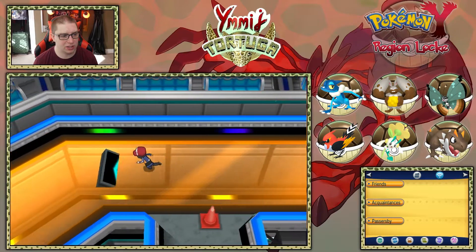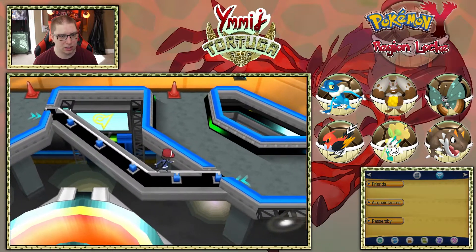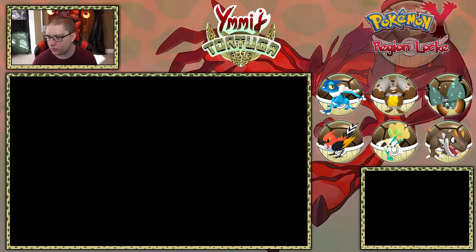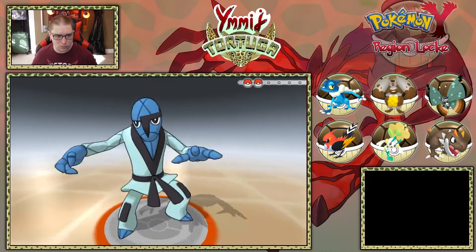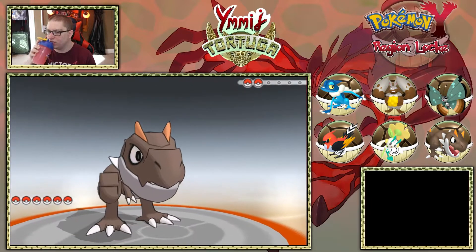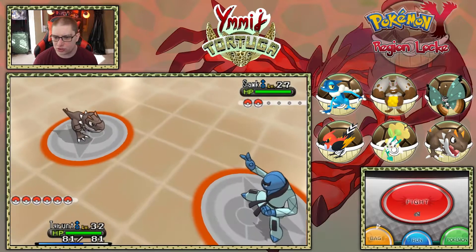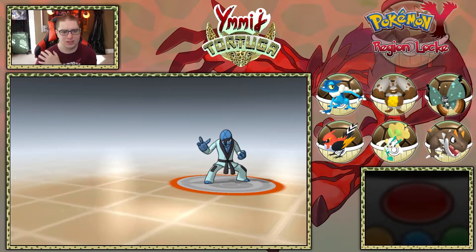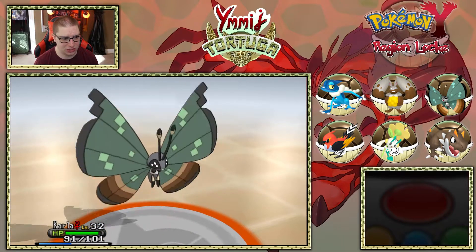I don't know how I missed that, but I did. Okay, that was fun. This is actually kind of cool using the roller skates, which is unique to these games. She's got a Sawk. Tyrant is probably not the best lead in this gym, so I'm going to go ahead and switch into Carla. I don't think a rock type is the best play for a Fighting-type gym.